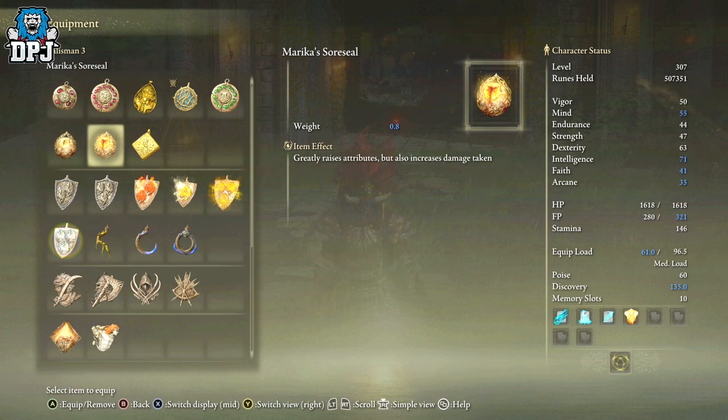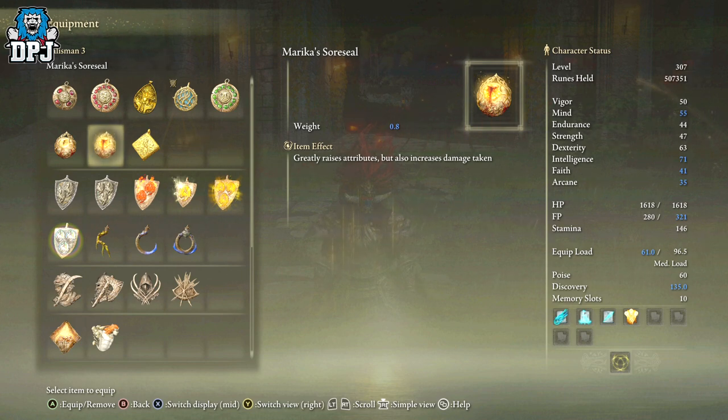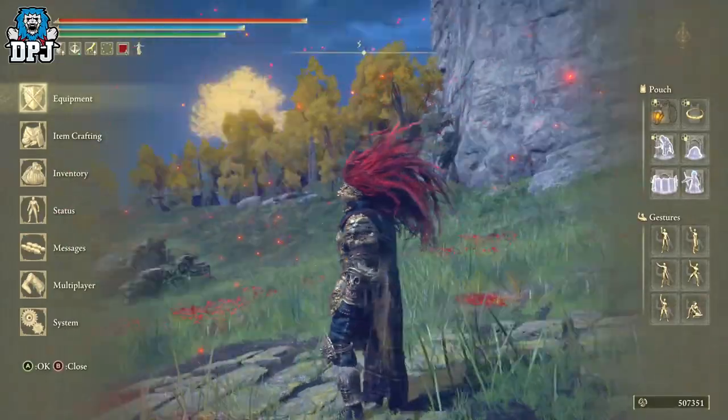Then we have the big boy, which greatly increases attributes but also increases damage taken — same trade-off. It's a plus 5, versus the plus 3 of the smaller version, so this will be a negative 5 in terms of your resistance to certain damage. But look — we have mind, intelligence, faith, arcane, focus points, equip load, discovery. This thing is amazing. If raising attributes is something you're interested in, this is definitely something you want to grab.